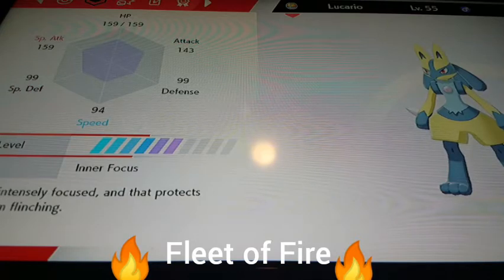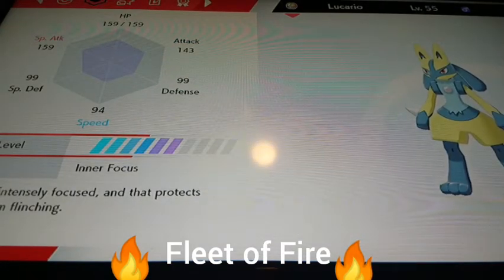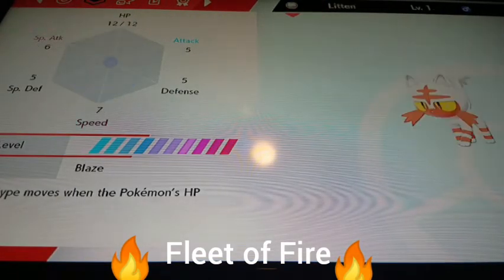I have a shiny Lucario. I got it for a shiny Charizard, which I had gotten for an egg — it wasn't Gigantamax, someone had hatched it. Since I already had my shiny Charizard, I traded it for the Lucario. I also have shiny Whimsicott, which I got for a shiny Wimpod. No one really wants shiny Wimpod, so that was awesome. It's level one — they hatched it.